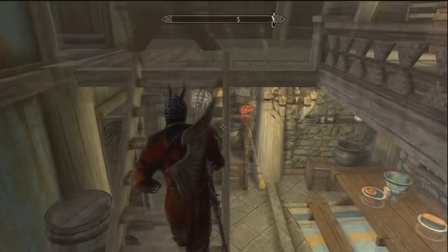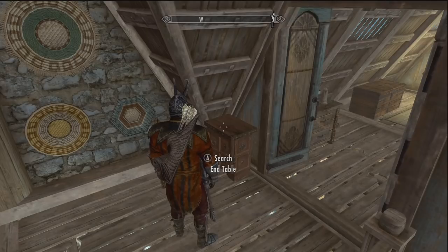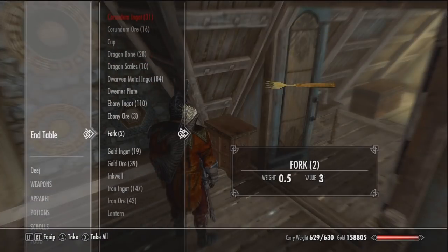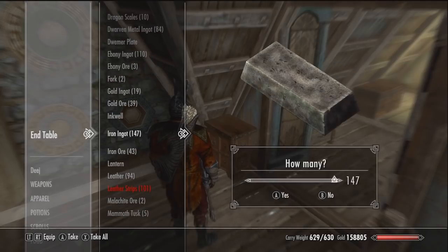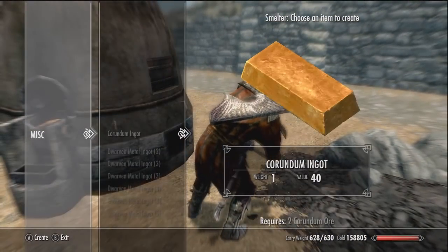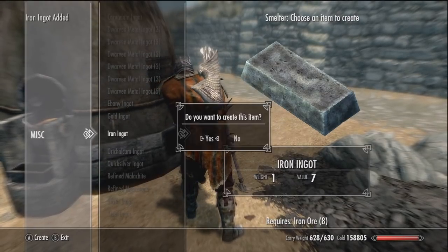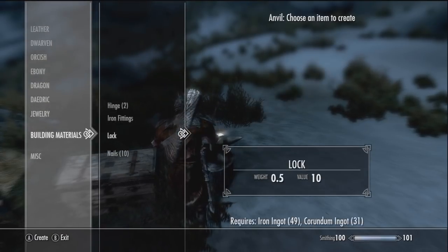If you had stockpiled iron before even knowing about Hearthfire, you're good to go. I have certain categories — like this was all building stuff. Look at that jackpot — 147 iron and 43 iron ores, so that's 190 all together once I smelt them. If you have some ore, you also want to stop by the smelter on the way out to your new house.